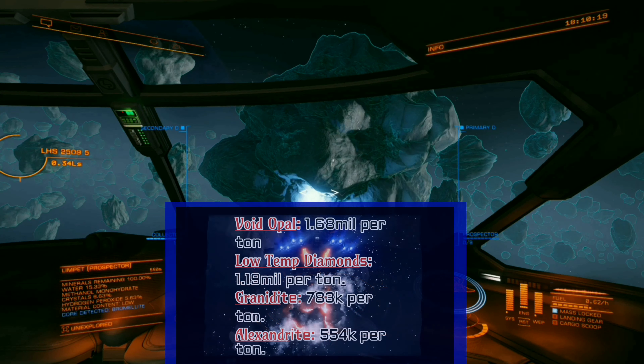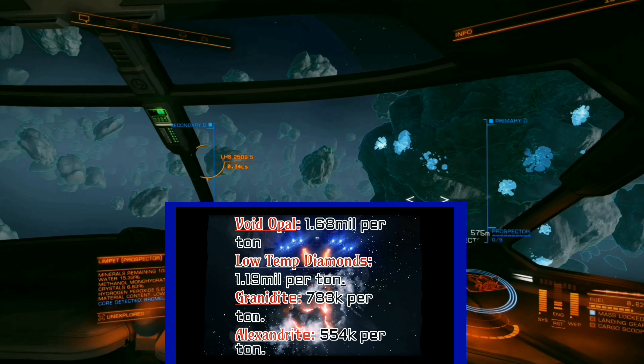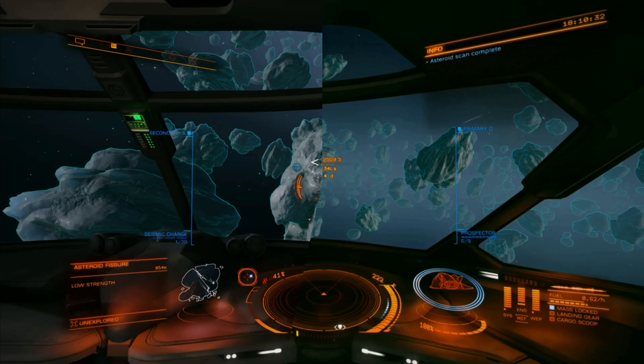A thing to keep in mind about the ship build list in the description: it's based off of the material gathering of void opals, low temperature diamonds, grandidierite, and alexandrite. Anything worth less than those minerals will not net you the proper results.